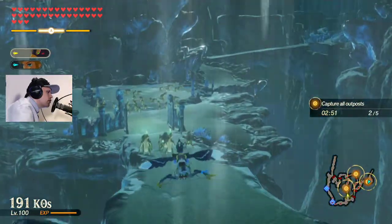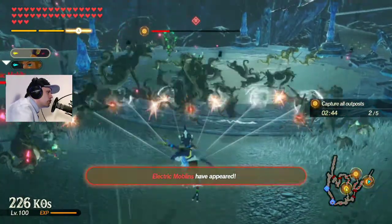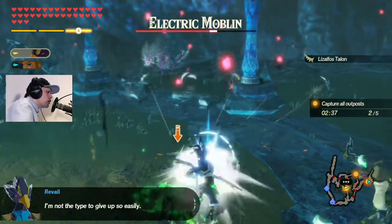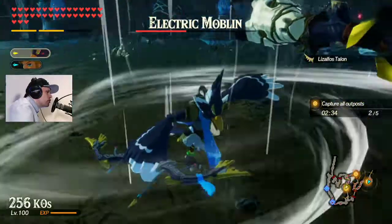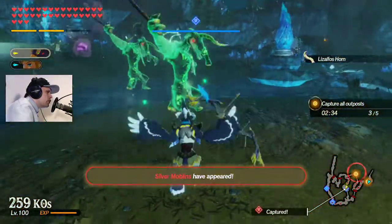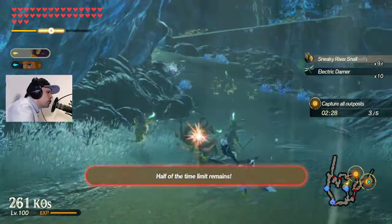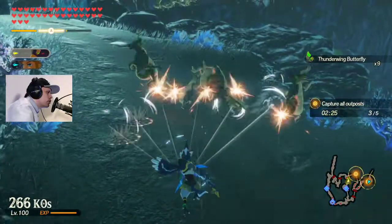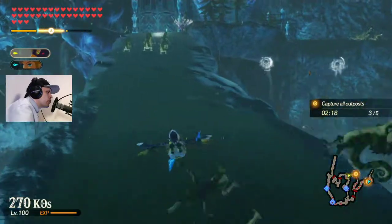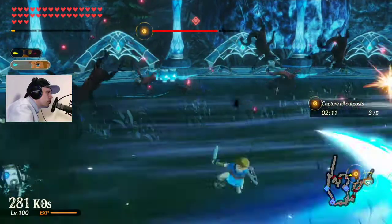Let's go in here and to the next area. There's the electro moblin — there are two electro moblins here. Two areas under control, three areas under control, two left. Only the walking distance is really hard.